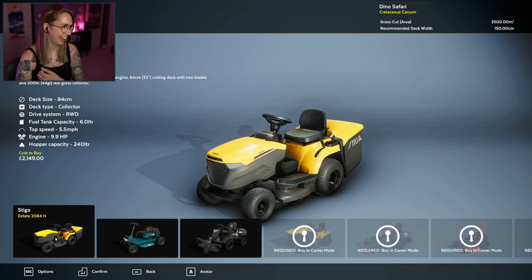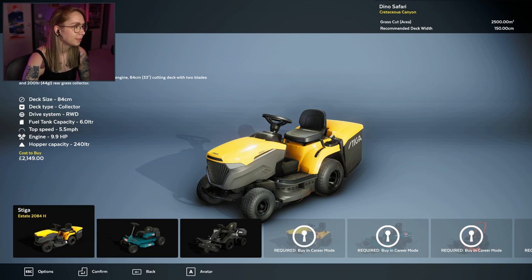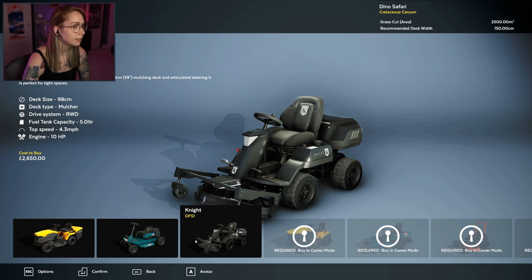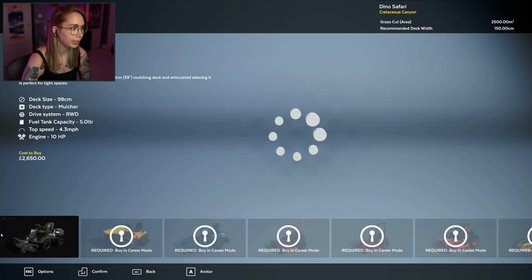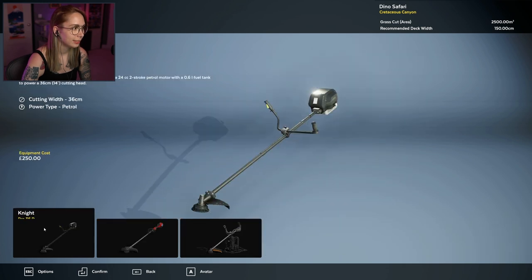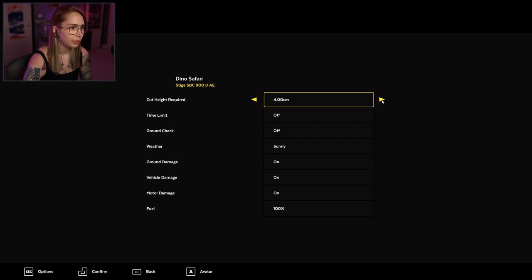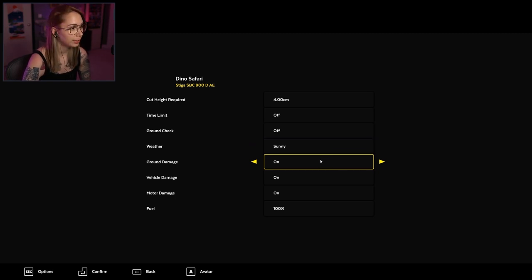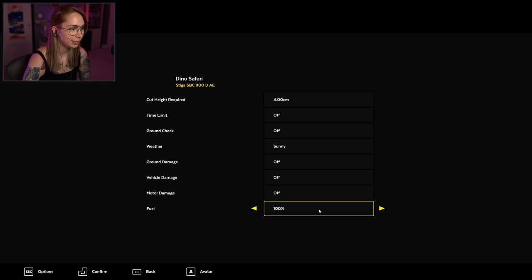Okay, what do we got? Petrol powered riding mower. Deck size 84. Deck size 80. Deck size 98 — this is a big boy. How big is the level that we're doing? Grass cut area: 2,500 square meters. That's a lot. Recommended deck width: 150. I actually have to play this more if I want to unlock these. I'll just go with that. Petrol battery. Cut height required — okay, four, five, six, or seven. Time limit: off. Ground check: off. Sunny weather? Yeah, it's very hot right now in England — a little bit of a heat wave. Ground damage. Vehicle damage. Motor damage.